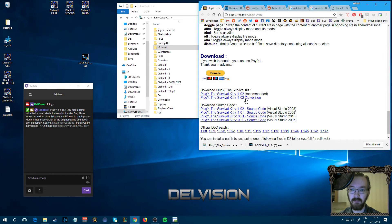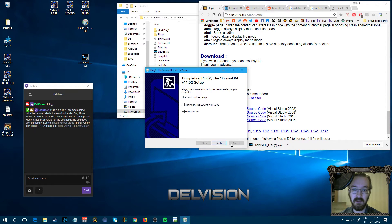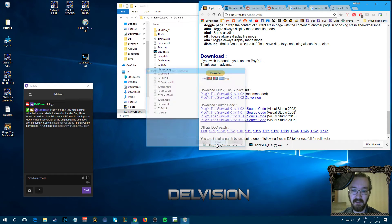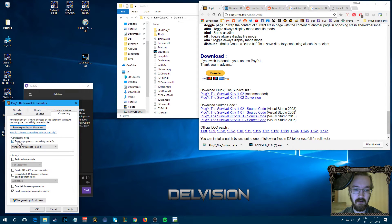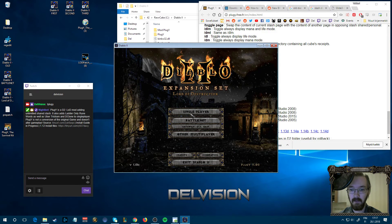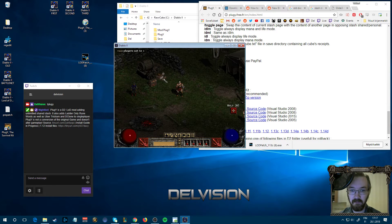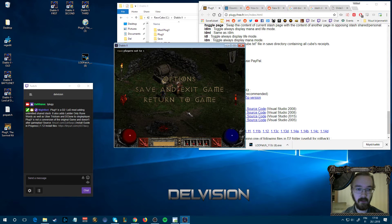Now we want to add pluggy itself. You can download the zip version and copy-paste the files, but the installer is simpler — just run it, press next, and it's done. Don't run the game yet. Make sure it's running on windowed mode — it will not work otherwise. Run it on compatibility mode and as administrator. Now you have a version of pluggy installed with infinite stash and other good stuff that comes with pluggy.